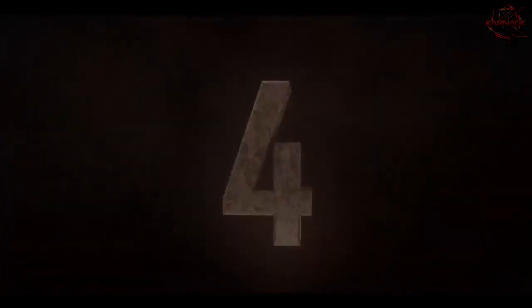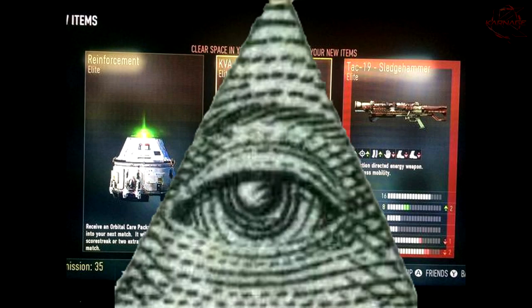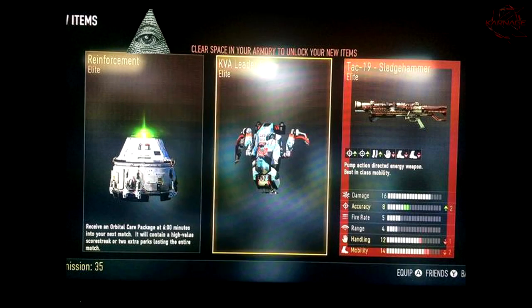Coming in at our number four slot we have Ron David, who ends up getting a triple elite supply drop. Looks like he gets a KVA Leader chest piece along with a TAC 19 Sledgehammer. I wonder why they named it Sledgehammer — who made this game? Illuminati confirmed, I don't know. He also gets an elite reinforcement.